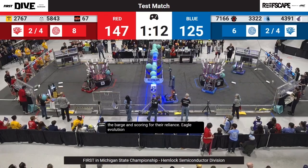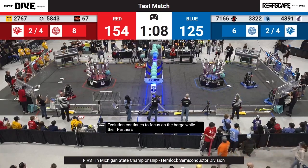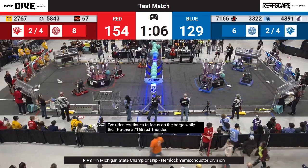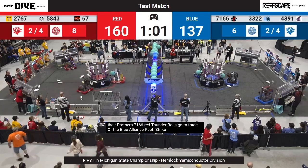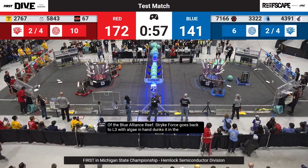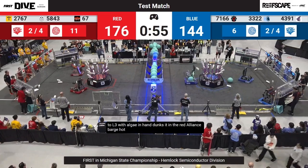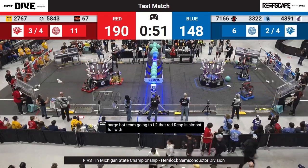Eagle Evolution continues to focus on the barge while their partners 7166 Red Thunder Robotics go to L3 of the Blue Alliance reef. Strike Force goes back to L3 with algae in hand and dunks it in the Red Alliance barge. Hot Team going to L2 — that Red Reef is almost full with just under a minute left in play.